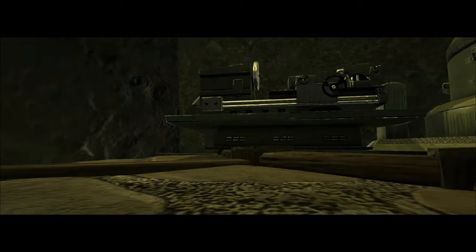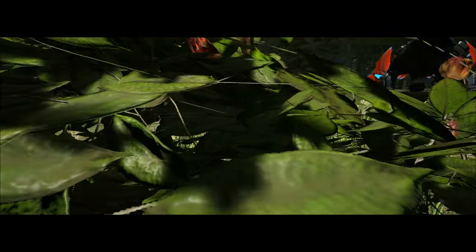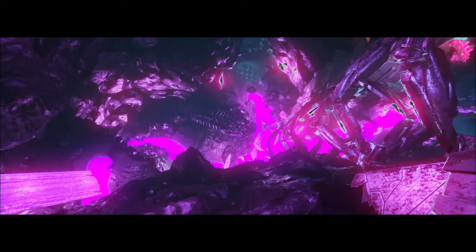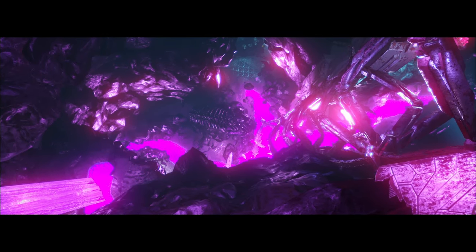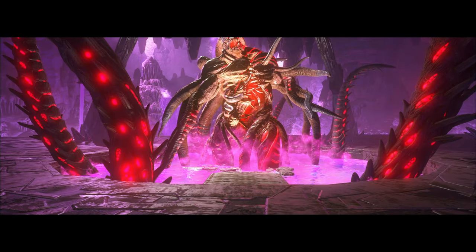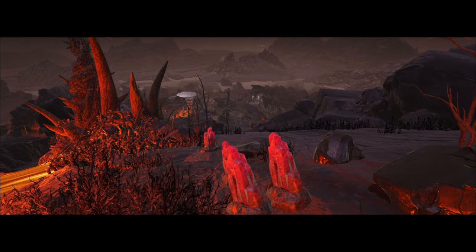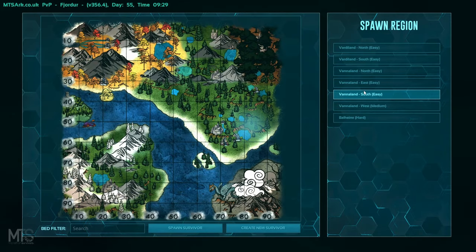Previously we had raided a base on the fertile lake ceiling and out of pure luck we were able to get our hands on a tech drake saddle. But before I could actually use it, we were gonna have to do a few things first: we were actually gonna need a drake, then do the boss so we could use it, and lastly get the element to power it so we could actually take it on some raids.